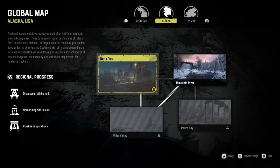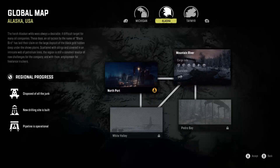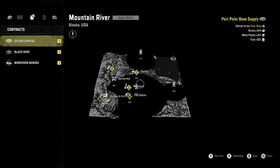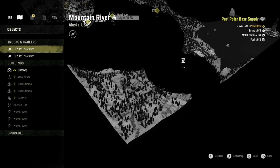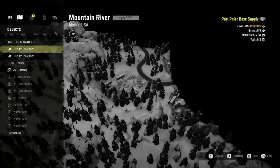Pulling up our globe map, we are going to enter Mountain River. So what we're going to go ahead and do is scroll over to Tasks. I don't have any tasks yet — I actually do not have this task unlocked. But for those of you that do, this is the exact location of it.